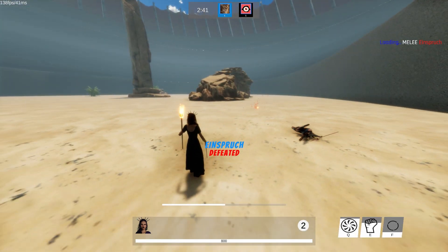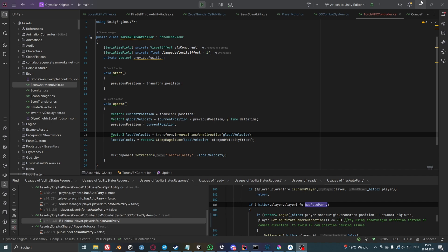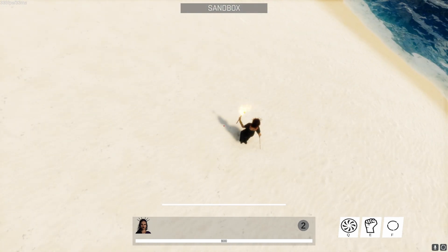Regarding Hecate's torch fire effect, I first tried to use the visual effect as-is, but that looked terrible. So I tried to calculate the direction and velocity of the torch object, then inverse the direction, and apply it to the velocity of the visual effect, and that actually worked pretty well.